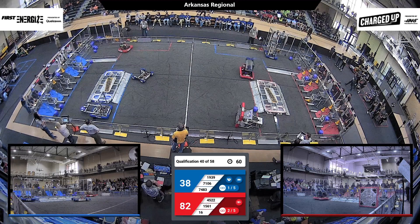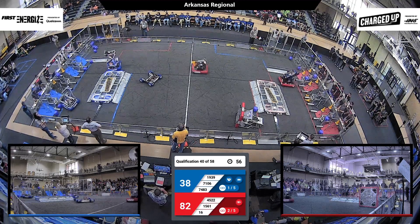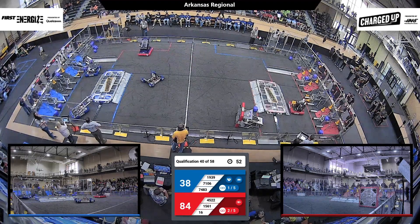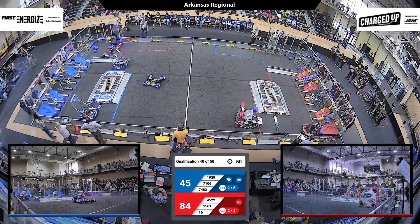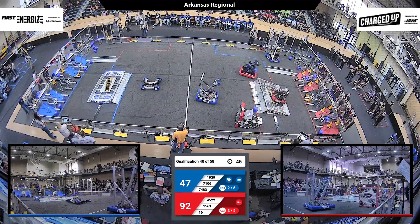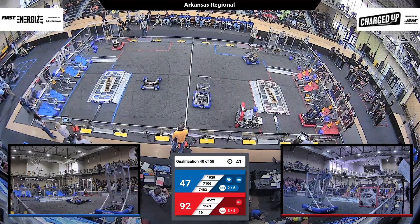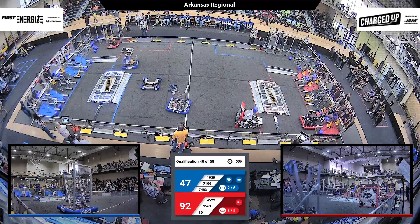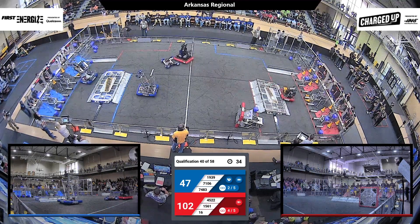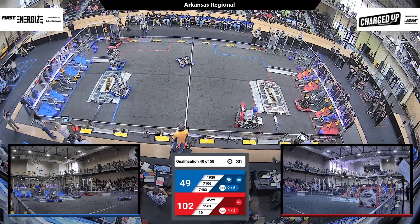Red's whipping through the middle. It looks like we have some driver control issues there for the Blue Alliance. 45-22 continuing to go over the charging station, and another medium score with another link there for the Red Alliance. The Red Alliance gets another high score there — a fourth link for the Red Alliance with only two robots. They're attempting to get five links.